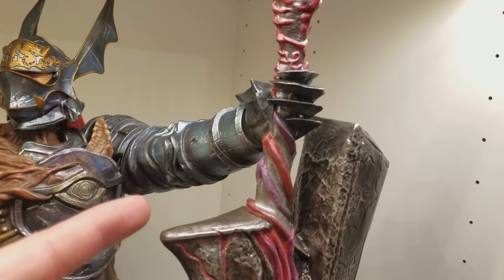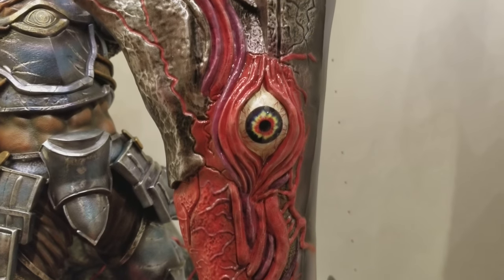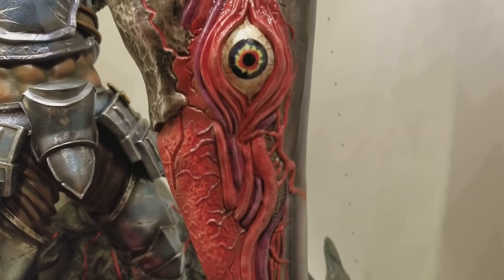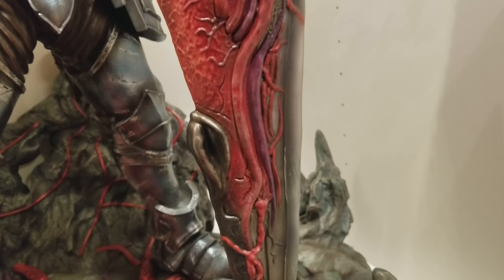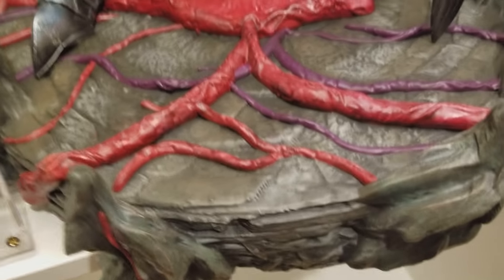His arm holds the sword — a giant sword with the eyeball look, which is a replica of the base design. That's how they did the base. It definitely brings back a lot of great memories. Such a classic game — loved it.